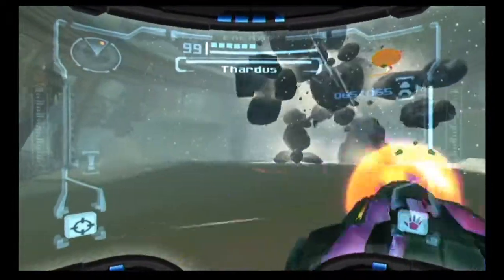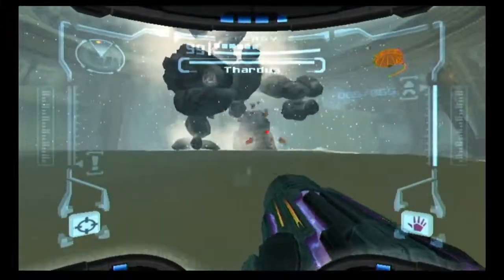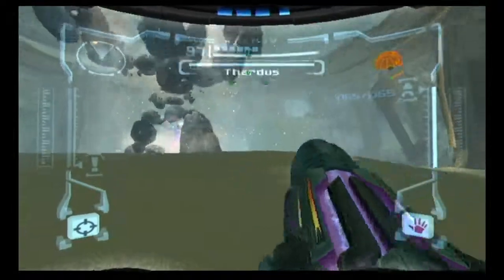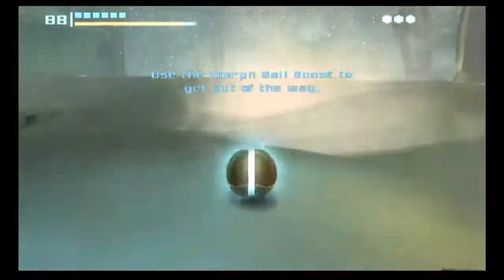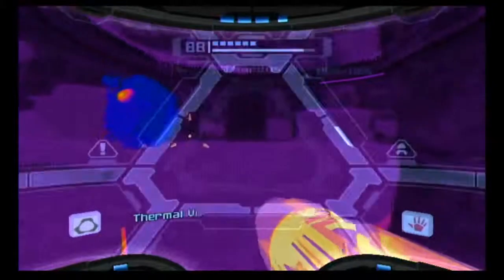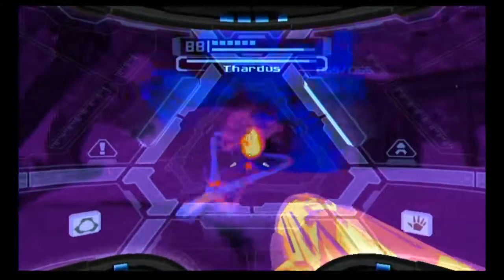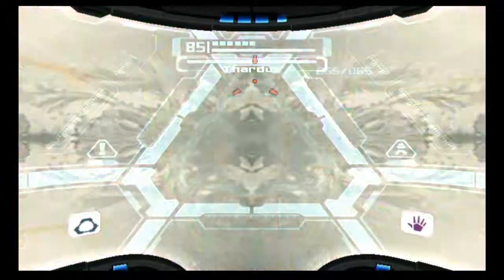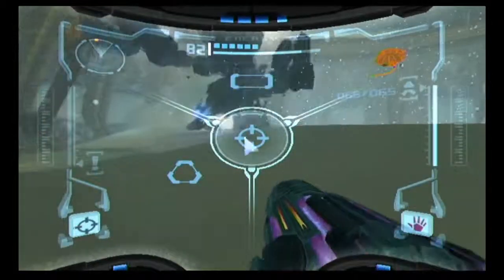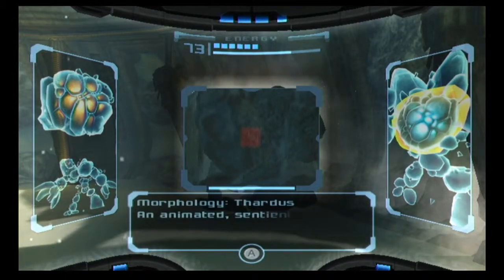This is Thardus, the big boss area for the Fendrurana Drifts. As you can see, he's got a couple of cool attacks — he does that ice attack, and he also does this thing where he rolls around. Basically the best thing to do when he starts rolling is just to roll up and hide in a corner. You might be wondering about your attacks — the only way to attack him at this point is to go into Thermal and then use the Wave Beam to target specifically this area, and once you hit one of these areas, that will expose the Phazon Stone underneath. We're going to scan him first, which is something I should have done from the start.